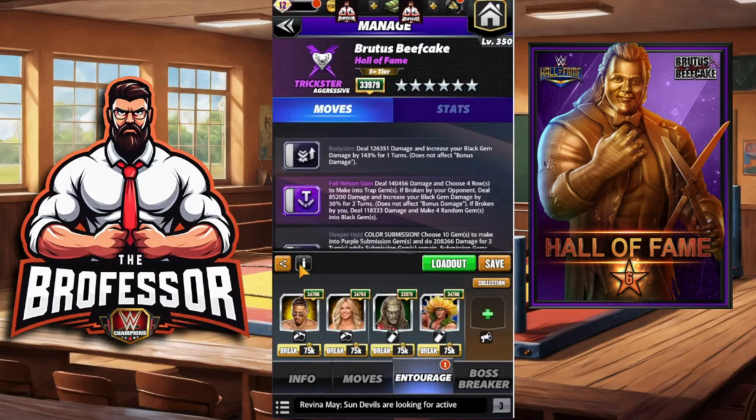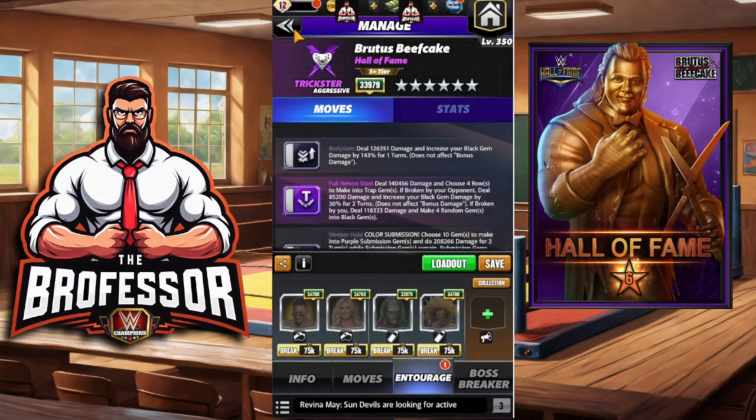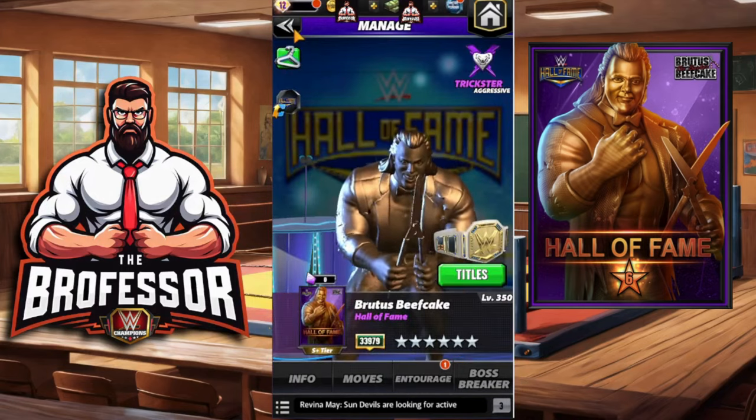Entourage-wise, we want our black moves set to go turn one, so any black MP here would work, but we also want purple if possible — that's why we have Mellow here. Black gems also do 40 percent more damage and two point two move points if you have Tori. We put trap gem damage on the back end with Acro Dragon. So we're going to roll out and see what we think of this move set.